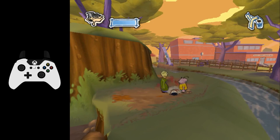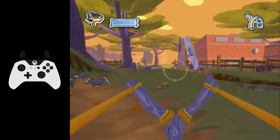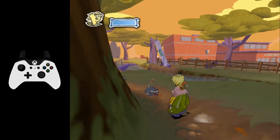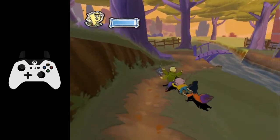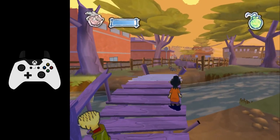And now you can summon the eds over. You can run over, shoot down the platform like so, and then you can go straight over to the Kevin minigame.